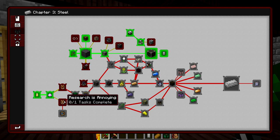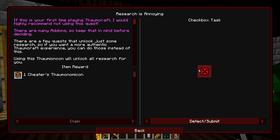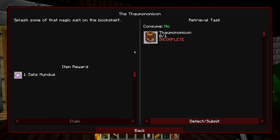It looks like we've got a couple of options when it comes to Thorncraft. This here is the Cheater's Thornmonomicon, which unlocks all of the research, because research can be a bit annoying. I'm undecided — if we get annoyed by it, we might come back and just grab this, because it looks like it's just a checkbox. Otherwise, we just need to craft ourselves a Thornmonomicon.